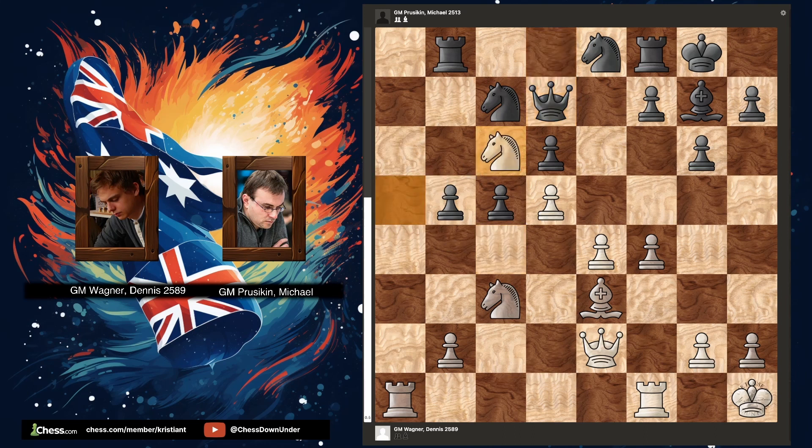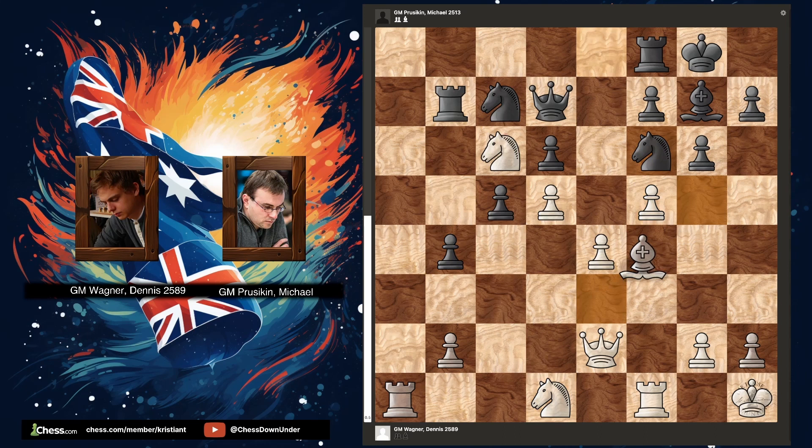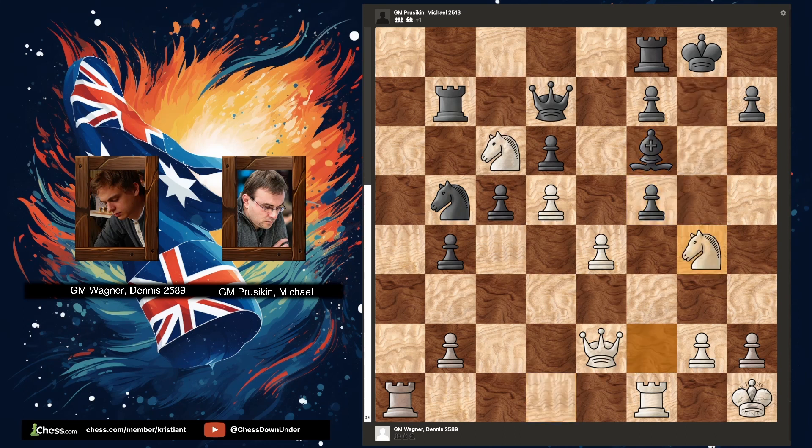Stepping out of the fork, attacking the rook. Looking to exchange one of the key defenders of black's king. White is slowly bringing his army around to the black kingside. An incredible move, threatening a killer fork on f6 that would win the black queen.